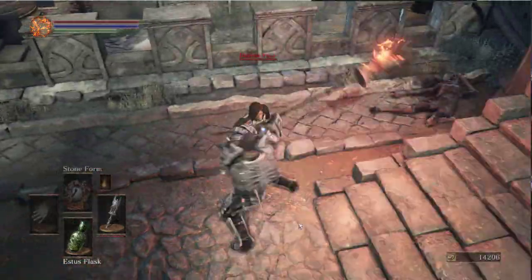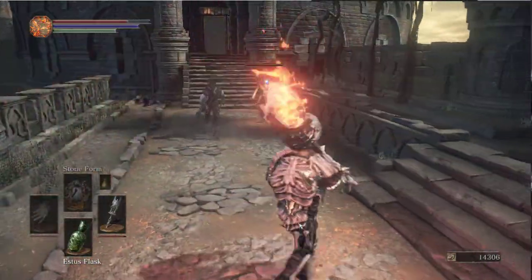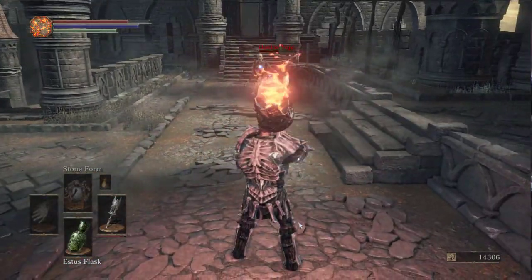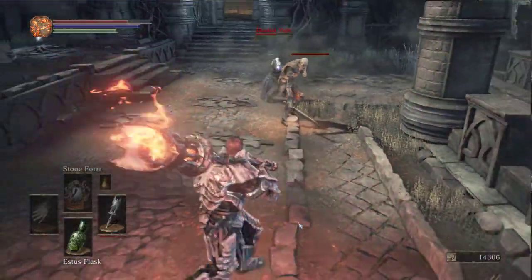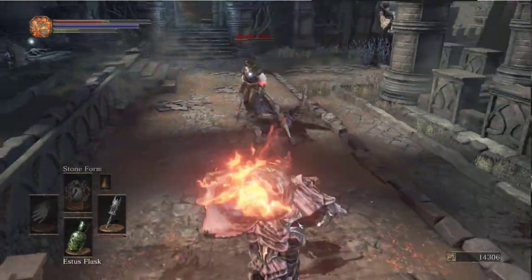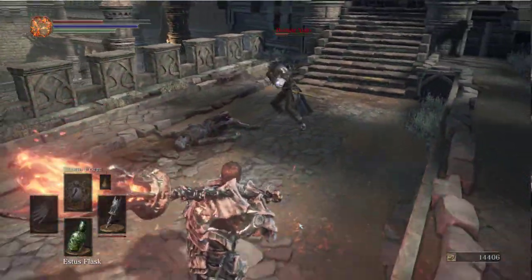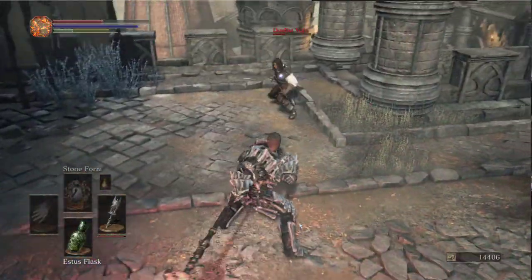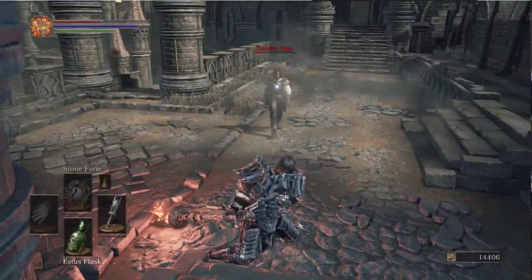Oh, hello there sir. Who the hell are you? This is someone different. Who the hell is he? What's his name? Duelist Voljo - can't read his name. Oh, did you see him poise-spamming me? It's too grainy to see his name. Duelist Hugo. He's just been spamming that.